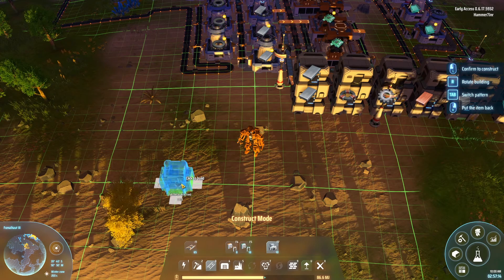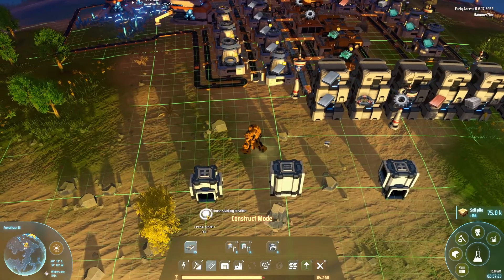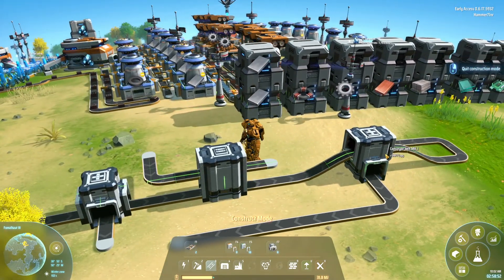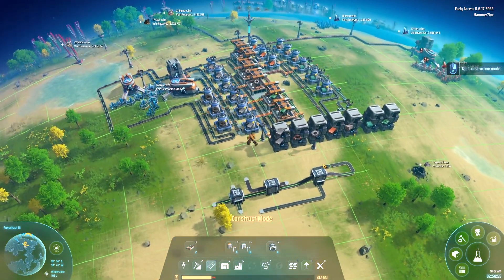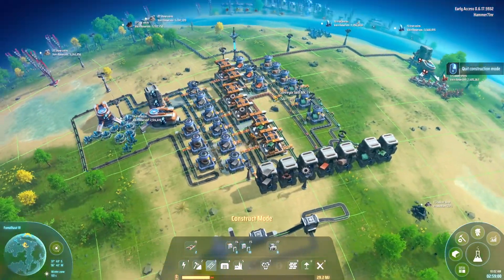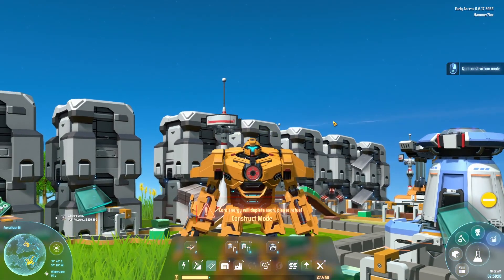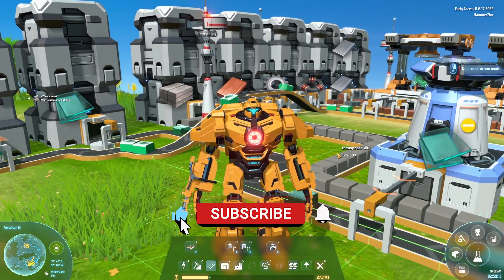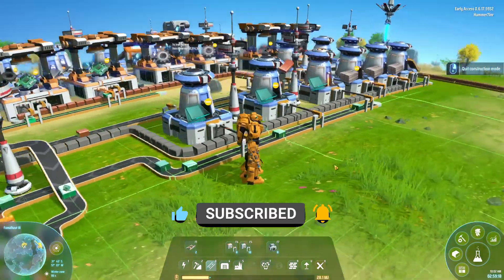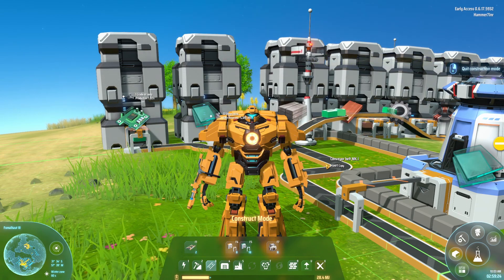For the bonus tip: conveyor belt splitters actually come in different types that a lot of people don't know about. If you press Tab you'll see it cycles through the different splitter options — there are three different types you can incorporate into your base. Thanks so much for watching. Leave a like, subscribe, and put any questions or suggestions in the comments. I'll see you in the next one!